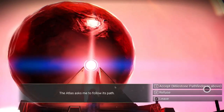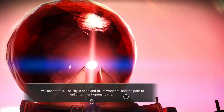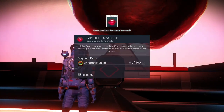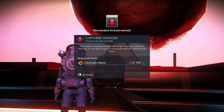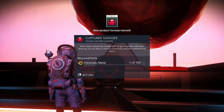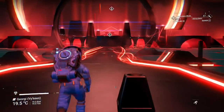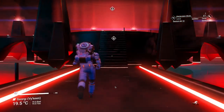You have to have milestone pathfinder or above to do this. I'll accept. The sky is deep and full of wonders, and the path to enlightenment opens to me. So the captured nanob is a uniquely valuable curiosity — an Atlas seed containing zonally shifted quasi-stellar substrate. Warning: do not allow matrix to commune with this dimensional space. Requires 100 chromatic metal. The captured nanob is the first of many blueprints you'll get as you go to the different Atlas places each time, and it will check to see if your milestone is high enough.